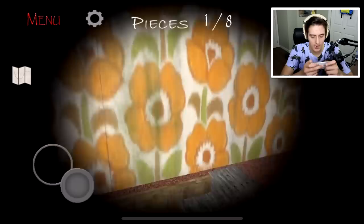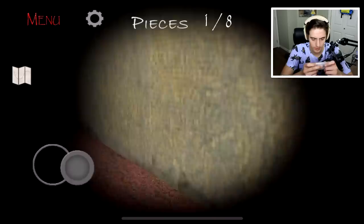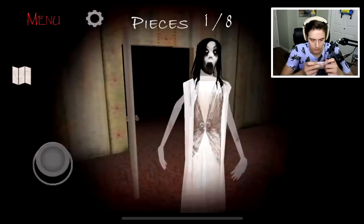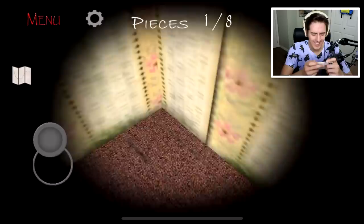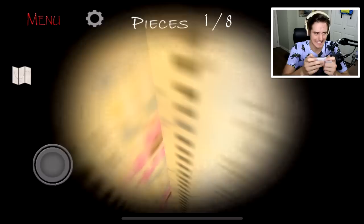The thing about this game is there are so many jump scares - in Granny when you get jump-scared you die, but in this when you get jump-scared you're like, well, I just gotta keep going. You need a cellar key to get in that one. That is spooky. No Slendrina - you don't do anything. I really don't like to be in here.